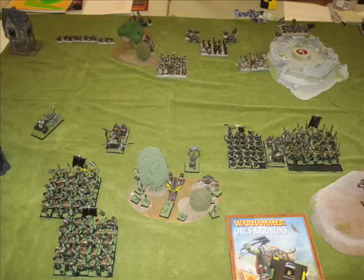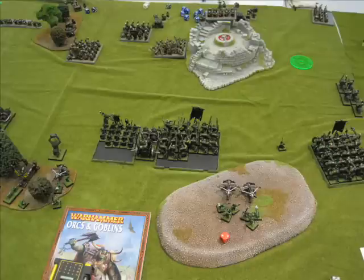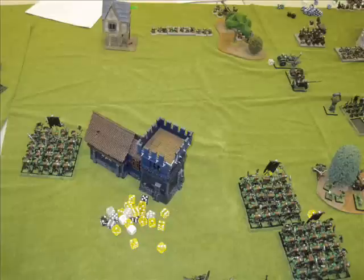Here's a better picture of what the center looks like. Dwarves turn two — the quarrelers shoot at my fast cavalry, do a couple of wounds, they panic and run off to the side. His organ guns do a real number on me; the one on the left blew itself up, but the other killed a whole bunch of night goblins and I also lost a few savage orcs. He also destroyed my shaman chariot on the right. I still think I'm fairly okay, especially since on the left he didn't really move at all, so I can hit it pretty hard.